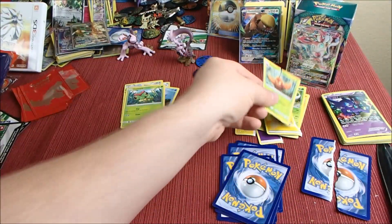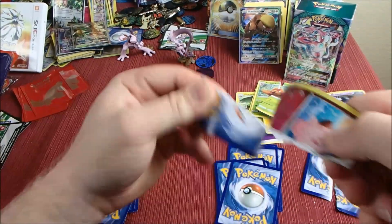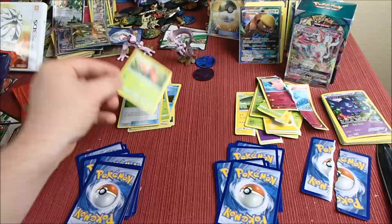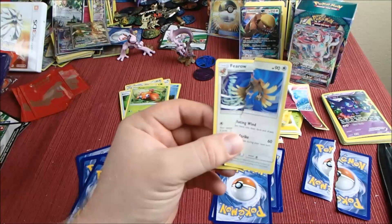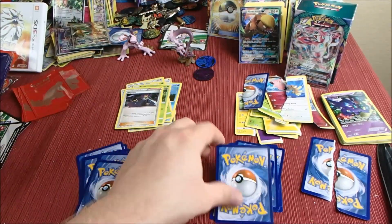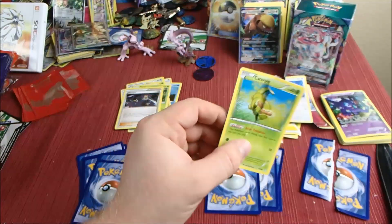Parasect. Rotom Dex. We ripped a reverse — not Clefairy. We got a Paras, and we ripped a Fearow. We saved Olympia — Olympia is a good card, nice to save. Oh — Charizard you've been ripped! Just kidding, it's Caterpie.